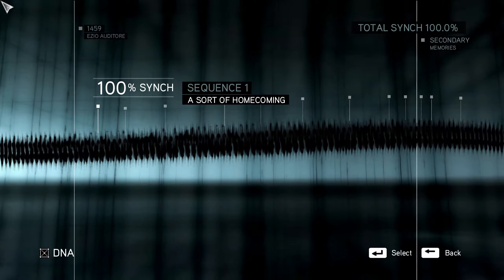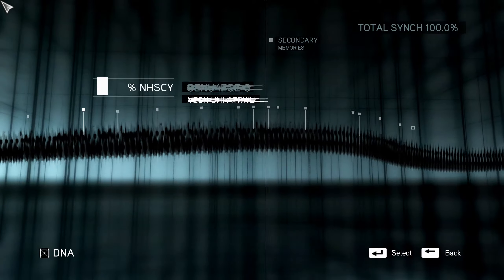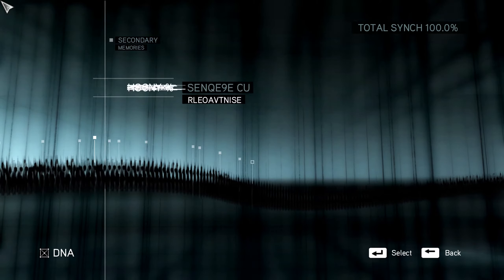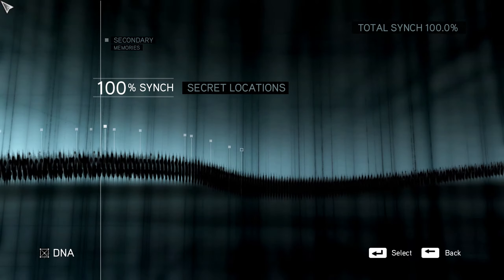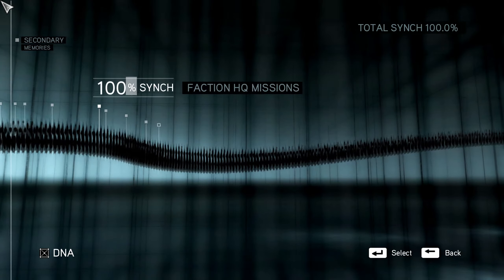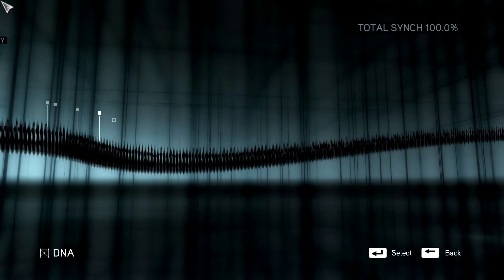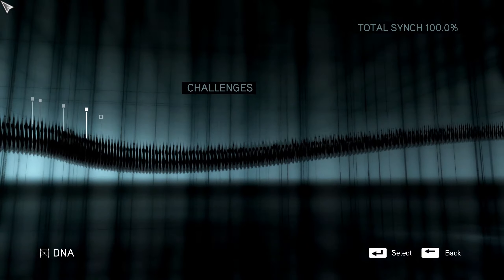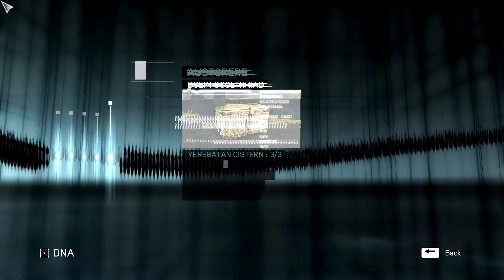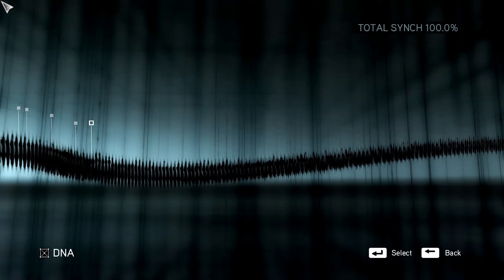Look at this — 100% sync in the top right, sequences one through eight complete. Secret locations complete, recruit assassins complete, master assassin missions complete, faction HQ missions complete, book quest complete, Barracks missions complete, challenges complete. There are viewpoints and pages that don't seem to show as filled, but it's just a visual bug — it's supposed to be complete.